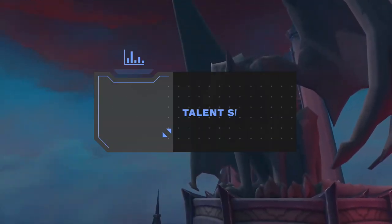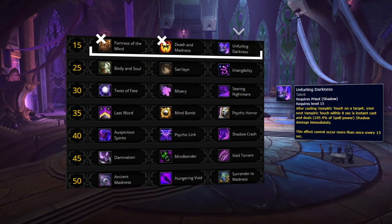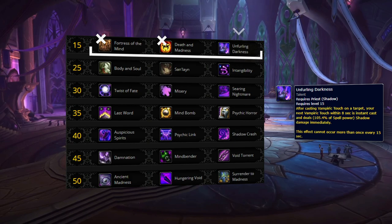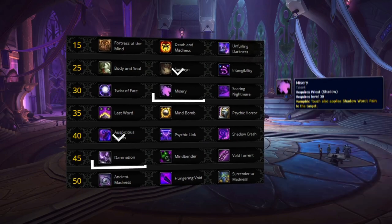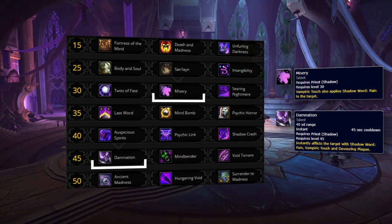Moving on, our next topic is talent selection. For our level 15 row, the only real option is Unfurling Darkness. This allows you a much easier time at spreading your dots — as once you cast Vampiric Touch, you'll then be able to instantly cast it again on top of dealing some initial damage every 15 seconds. This is especially good because it synergizes with two other talents, Misery and Damnation. Misery will make Unfurling also apply Shadow Word: Pain, and then Damnation will proc Unfurling also, meaning you can get two sets of dots out without any casting.